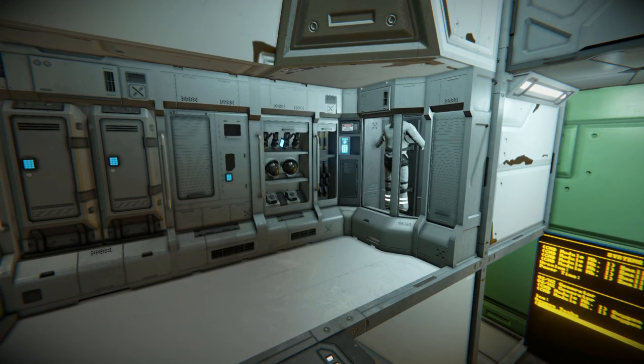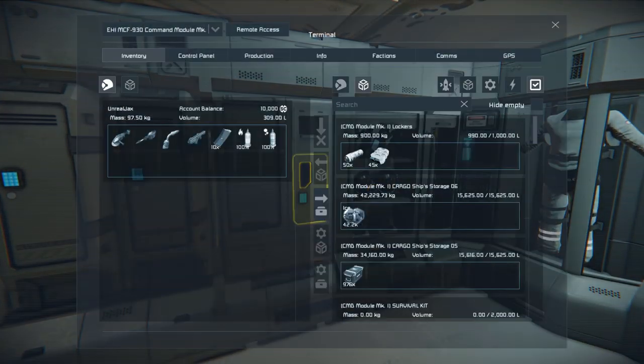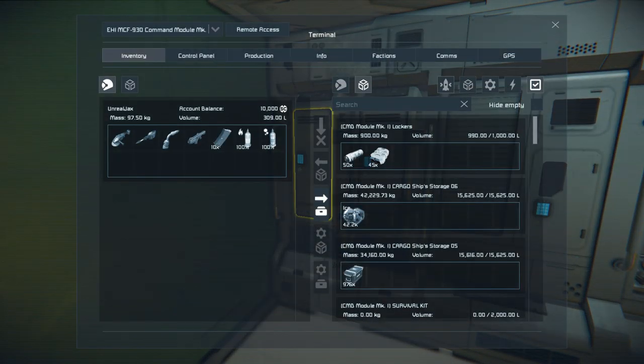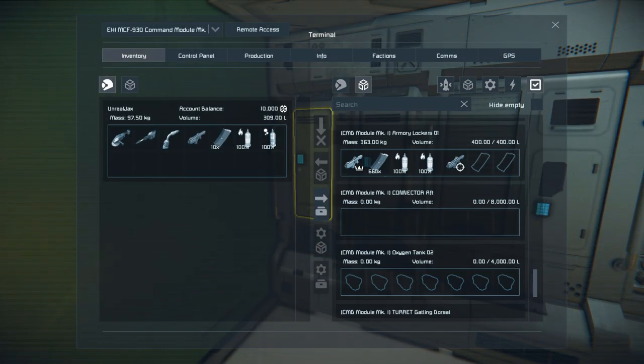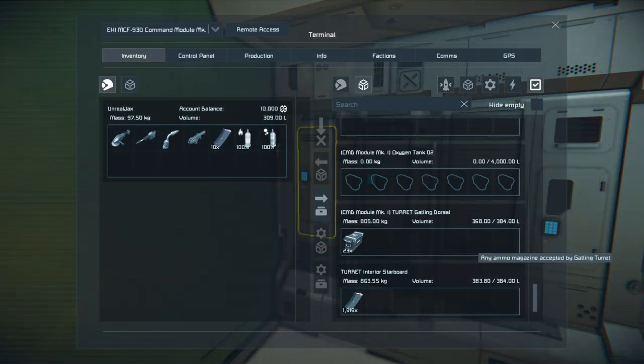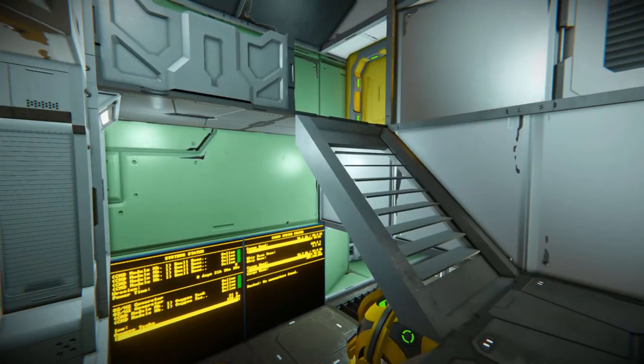Up the steps we've got our armory and our lockers so we can store our goods in there. We've got some medkits, some power kits, and quite a lot of stuff on this ship. Was that almost 2,000 ammunition? It is — that's a lot of ammo.